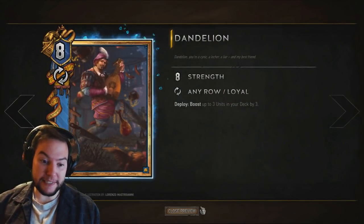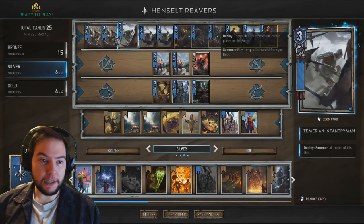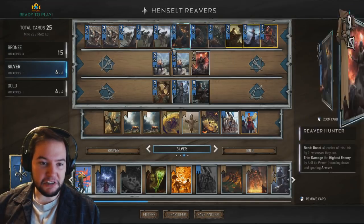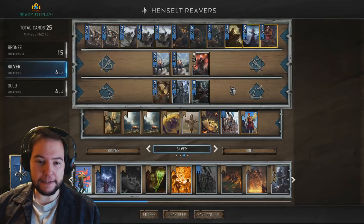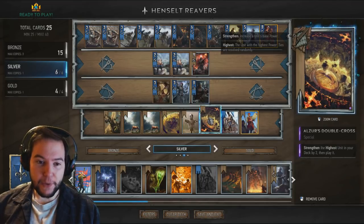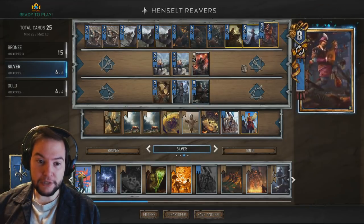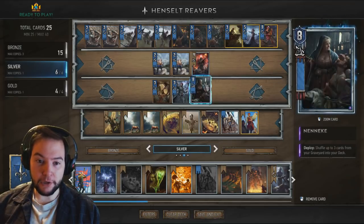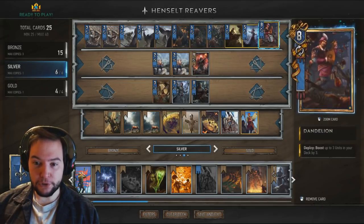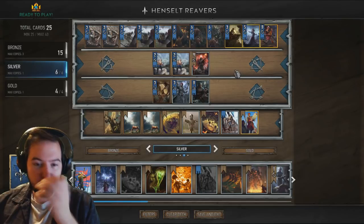Dandelion is a great card. He's going to be used to stagger. You're going to want to stagger the Infantrymen, one Reaver Hunter, and maybe either Deathmold or Neneke. Be aware that Dandelion can be used to manipulate Alzor's Double Cross — say if you didn't get the Operator, you could use Dandelion to buff Neneke up to 11 so that Alzor's Double Cross pulls her. Or maybe you could manipulate a Reaver Hunter if you've got Alzor's Double Cross for that.